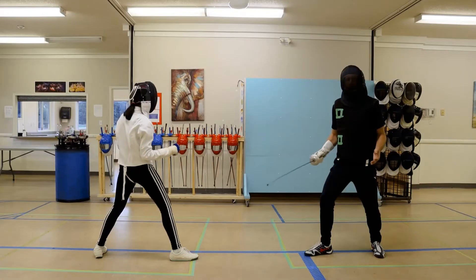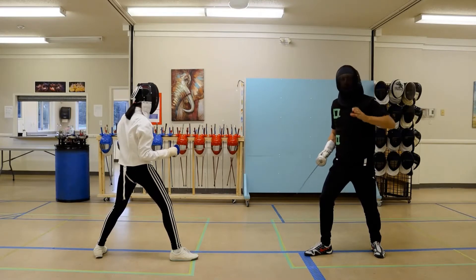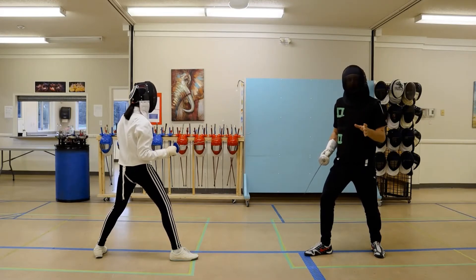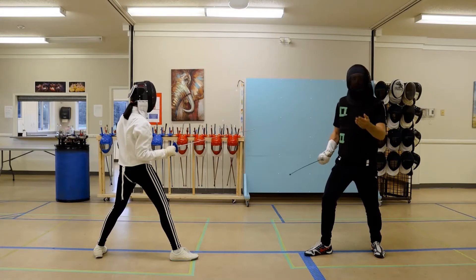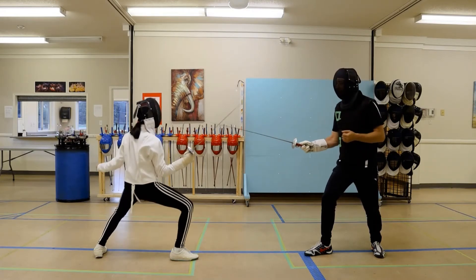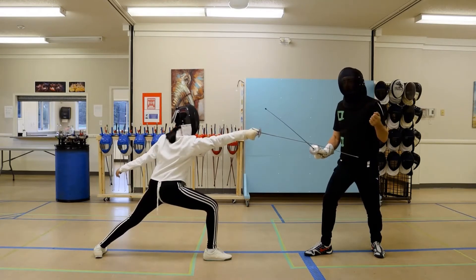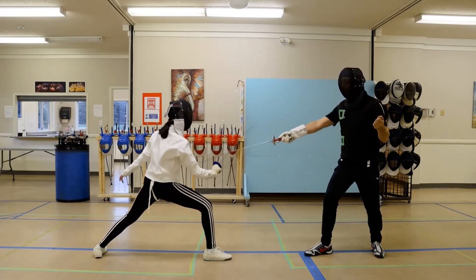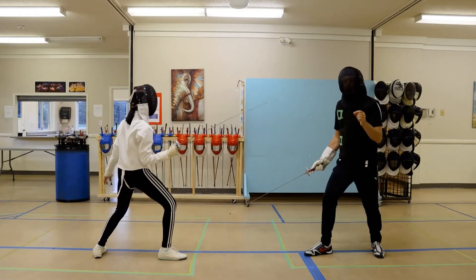The first action we're going to be looking at for second intention is the counter parry riposte. In warming up to this counter parry, we're just going to do a double parry. I'm going to make a parry, and then Elie Zagata is going to make a parry against me, retaking priority. So both on guard — Elie Zagata makes the attack, I parry, giving me right of way, I make my riposte, which she parries, and then she makes the riposte. This is her warm-up drill.